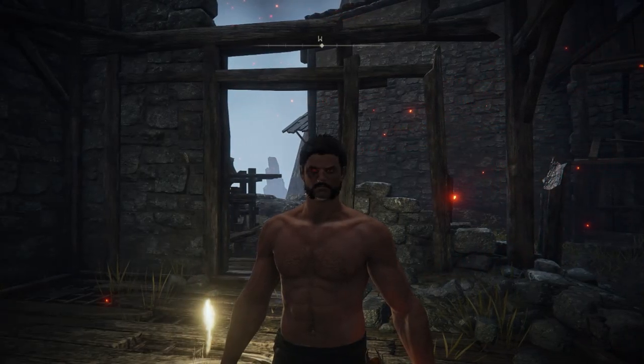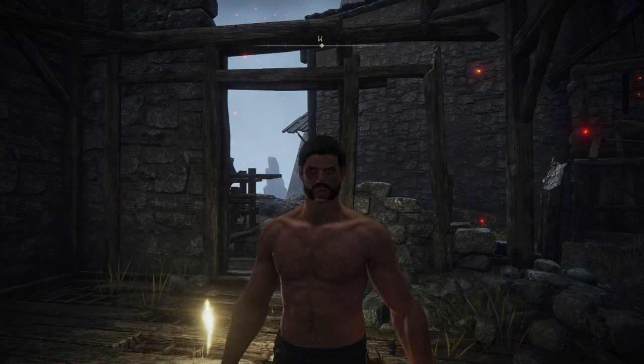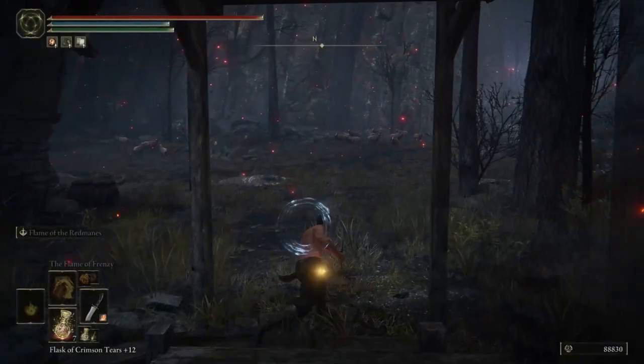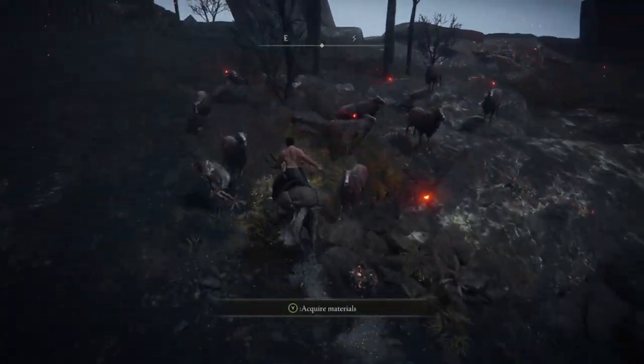To get the great knife we'll be using, you need to farm it off Demi-Humans that carry that knife. The easiest way is to come to the Craftsman Shack — there are four of them every time you respawn. There are two hiding in a herd of sheep here, and another two hiding in a second herd.